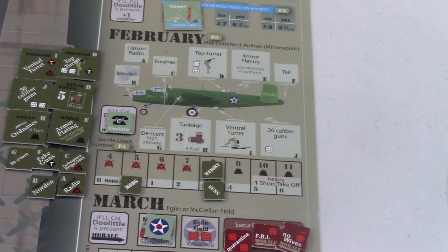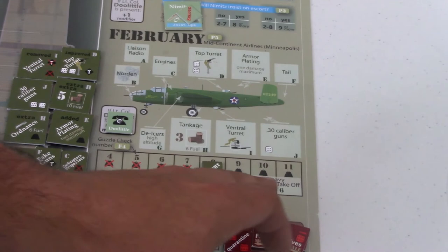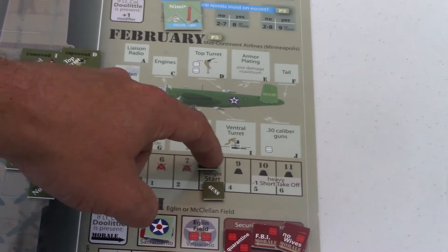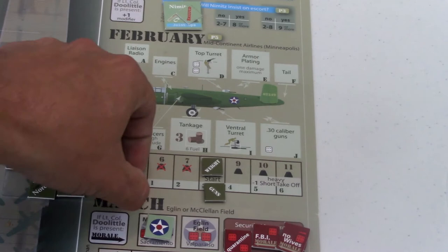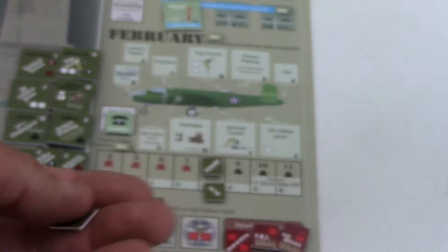Now let's check out February. This part here is my absolute favorite, probably of the entire game - it's actually building the loadout for your B-25. There are so many options. Right here at the bottom is your weight and modification track. Your weight is going to start at eight - you've got a marker for weight, a marker for your guns, and your modifications. Those are going to move depending on what choices you make. The modifications marker - if you make a bunch, it goes up to plus six, then you flip it over and keep going to track how many mods you've made.